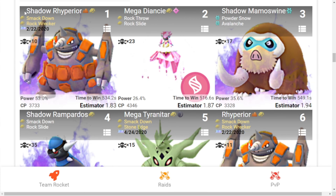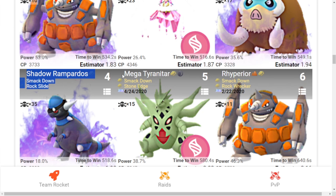Number one Pokémon we can use is Shadow Rampardos with Smack Down and Rock Wrecker. Second is Mega Diancie with Rock Throw and Rock Slide. Third is Shadow Mamoswine with Powder Snow and Avalanche. Fourth is Shadow Rampardos with Smack Down and Rock Slide. Fifth is Mega Tyranitar with Smack Down and Stone Edge.